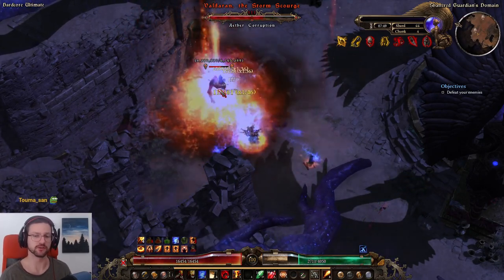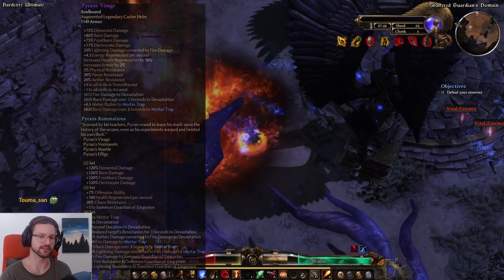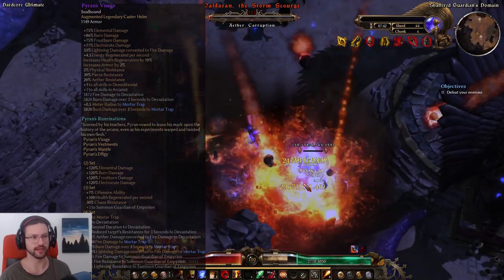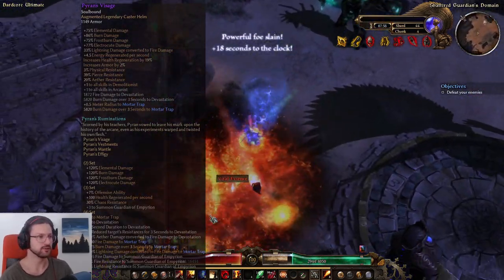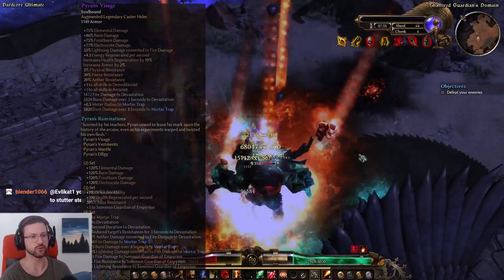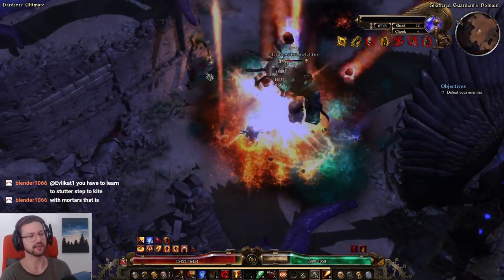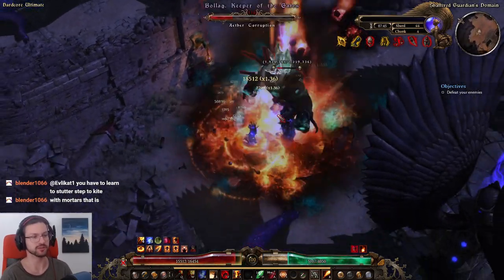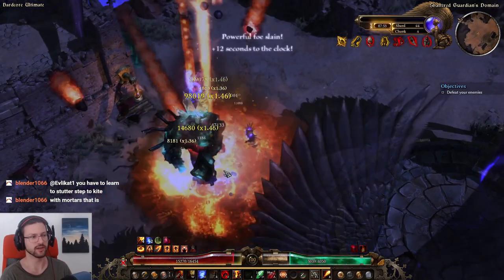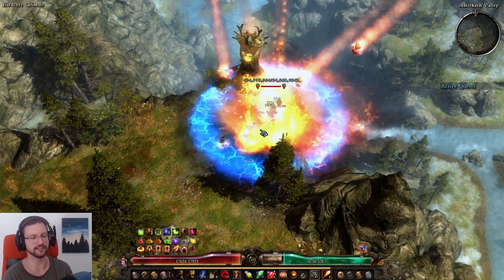You can also play this as a Shieldbreaker or Sorcerer — the Pyran set supports Oathkeeper and Arcanist very well, and those classes will have more damage than an Elementalist. I try to make Elementalist work because it doesn't have too many builds and is a rather weak class. Also, Mortar Traps work in a way that punishes you for kiting too much, since the mortars need to shoot, fall, and then hit the enemy — enemies can easily kite them if you're moving around.